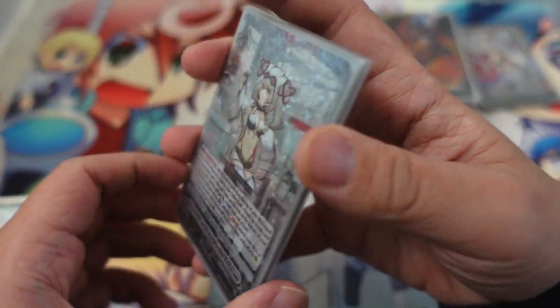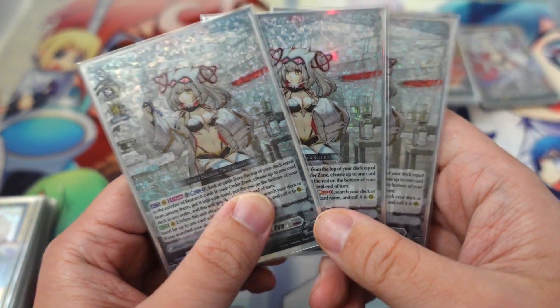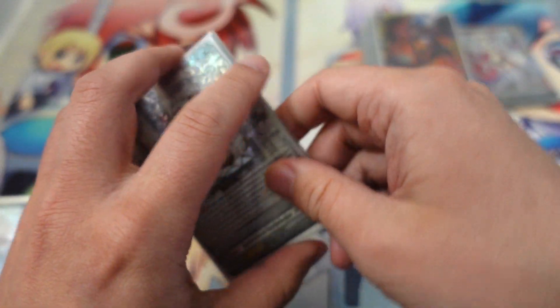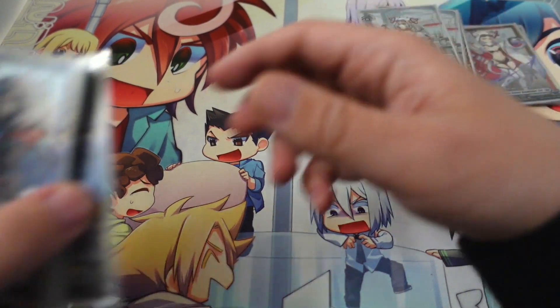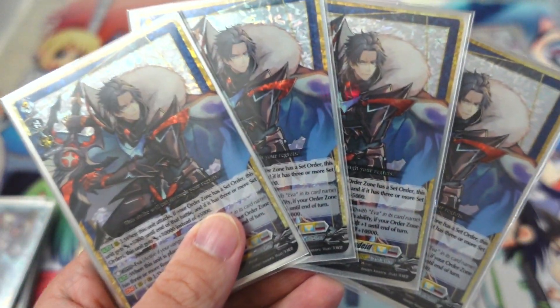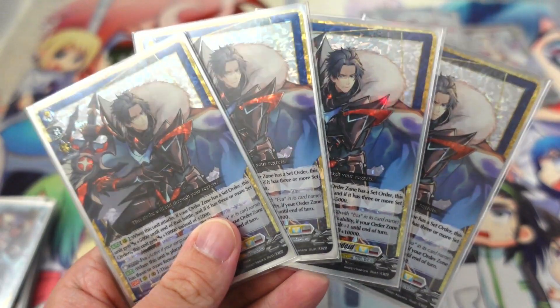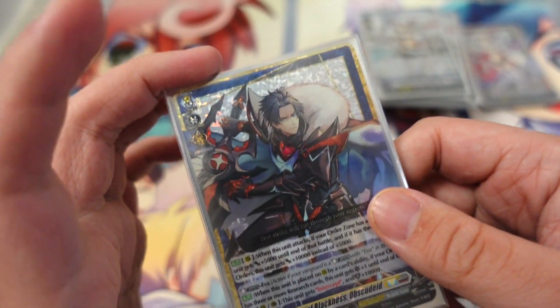For grade threes, just three Avas for the persona ride, and four of the grade three Obscidites. I feel like these are the main pressure you get from the deck — with the extra critical and the 23k beater, or 33k on the persona ride turn. That really does help.